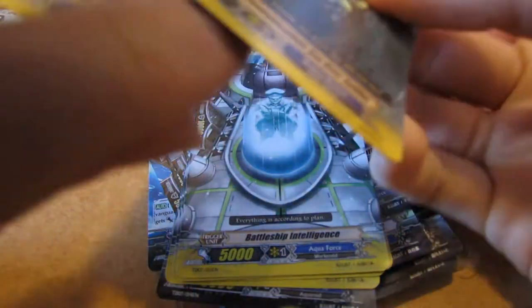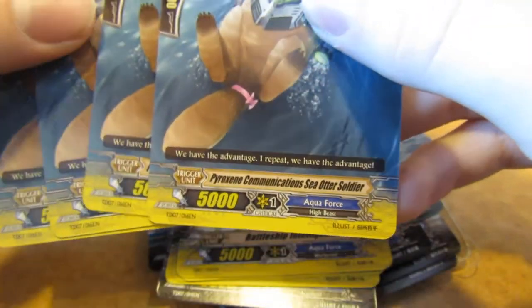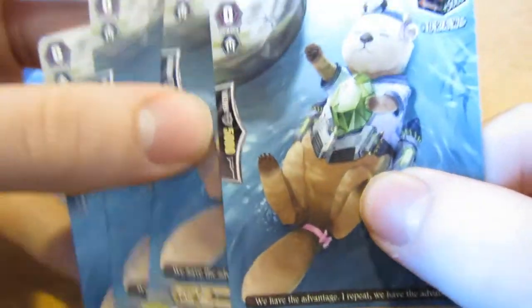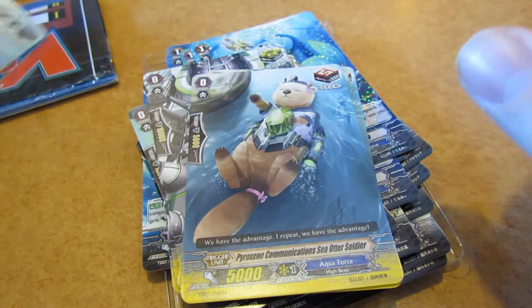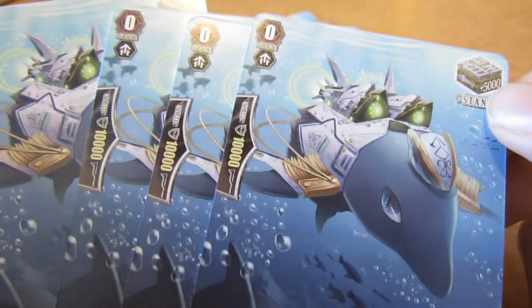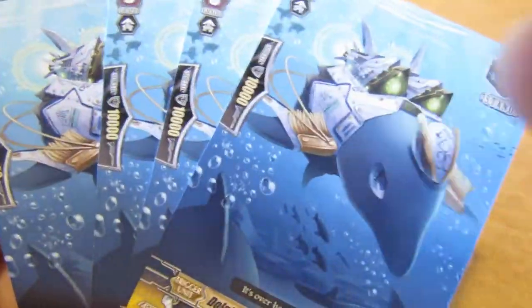Next we have four draw triggers. Then stand triggers — really good, and the goal is to have as many attacks as possible. And then we have our four heal triggers: Medical Officer of Rainbow Elixir. Of course, four heal triggers.